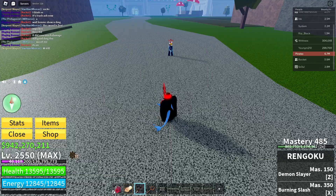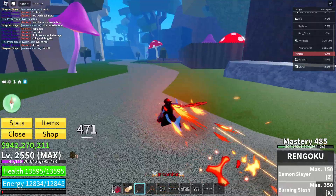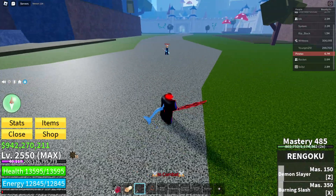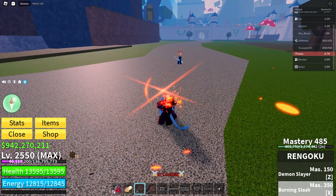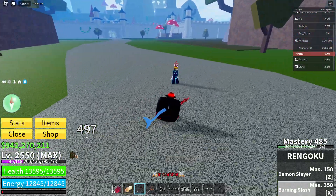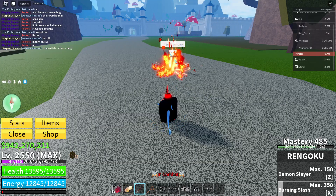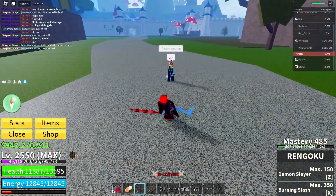Let's check the X move — Burning Slash. The Z move doesn't have a hold, but I think the X move has a hold ability. Let's see... it charges up. Yo, that is nasty! Show me the damage on rocket holding the X move. That is actually legitimately cool.